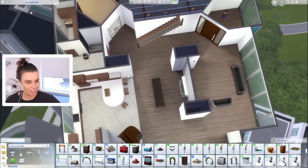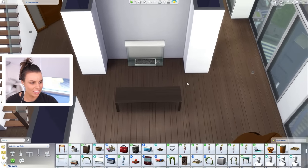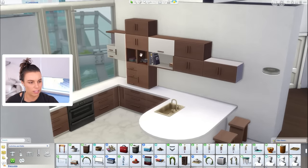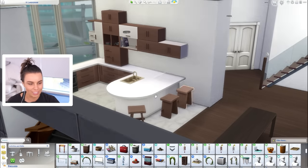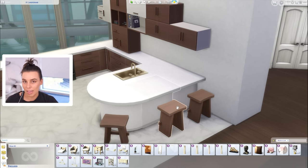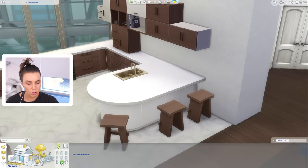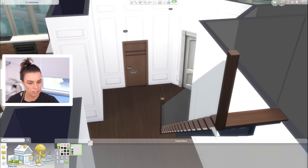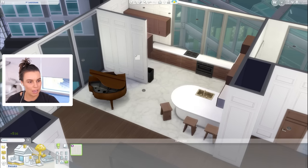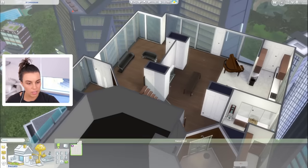Now that we've done the guts of the build, now is the fun part — the furnishing. I quite like these cupboards being this irregular shape, just as something different. We do have the new Modern Luxe stuff pack which came out, and as you can imagine it's all modern and luxe. We'll try and use every single item from this in our builds today. We also got some wallpaper, which is really nice — it's called wainscoting. It's pretty cool, definitely giving me a very glamorous vibe.